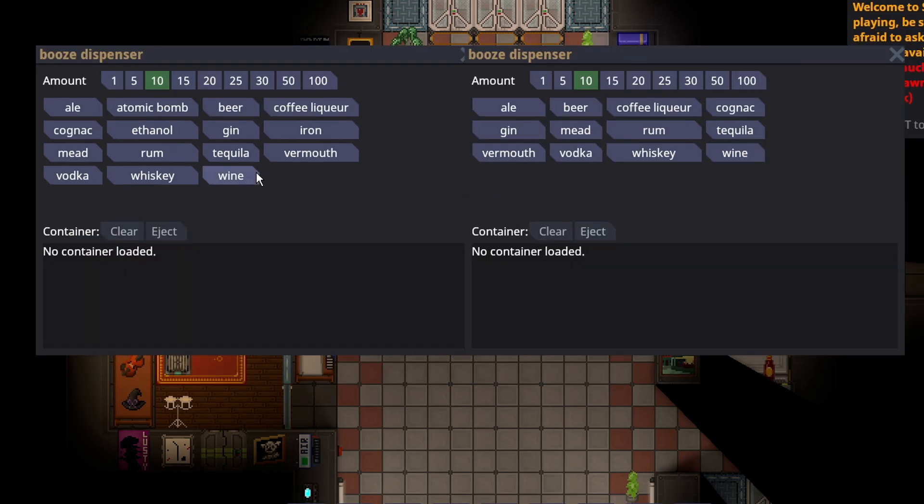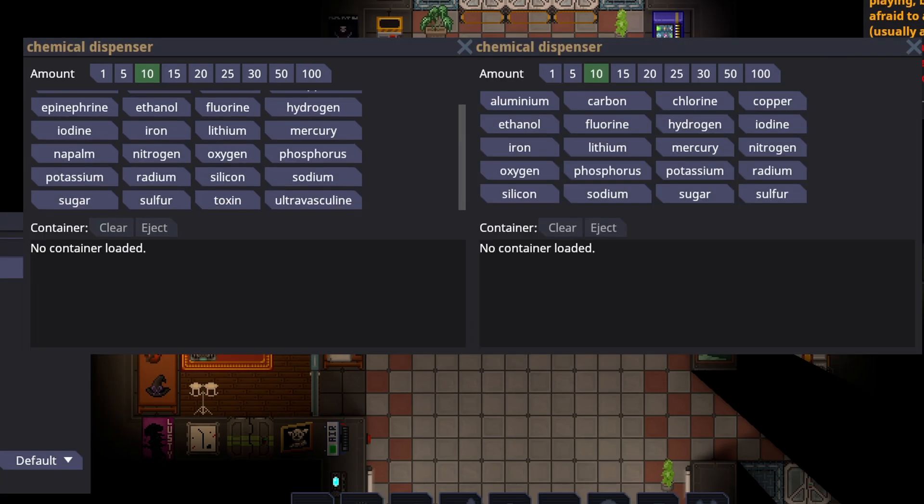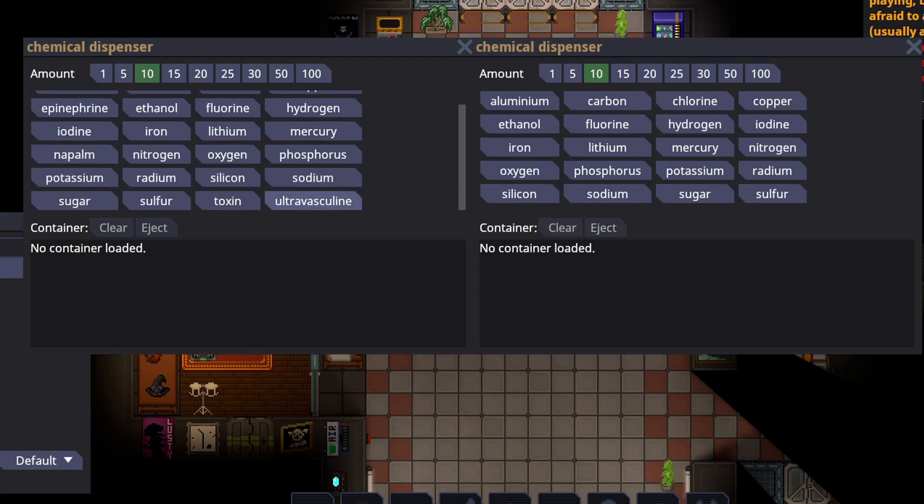The left is an EMAGed booze dispenser. It gives you interesting options like iron, which can be used to heal yourself directly if you have blood loss. It can also dispense ethanol directly and atomic bomb — atomic bomb does do radiation damage, but it's pretty hard to make much use out of this since people will notice it tastes like radiation, or if you don't mix it well, it literally has a nuclear reactor sprite. On the left we have a hacked chemical dispenser, and the major difference is you get things like toxin directly, ultra-vasculin, and epinephrine. Ephedrine is arguably more useful for non-antags, but you also get things like napalm, which definitely has some interesting capabilities.